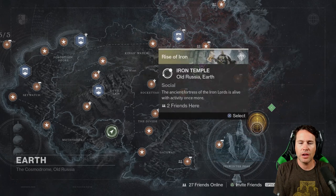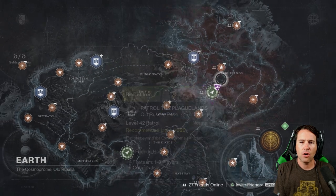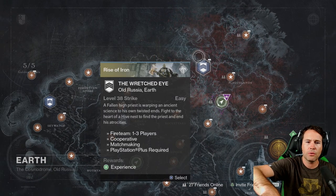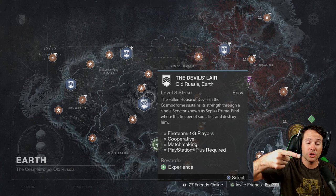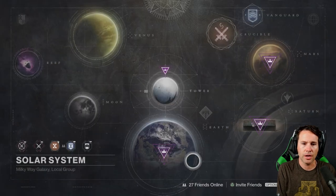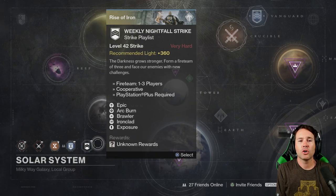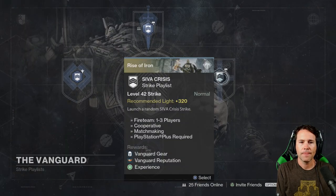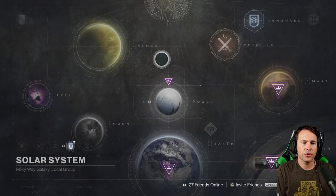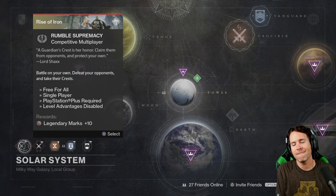This is what the new directory looks like. We got the Iron Temple, the first mission that you kick off, and all the missions with the axe icon are the new missions in the Plaguelands on the right-hand side. You got the new strike which is the Wretched Eye, and the Devil's Lair which has an upgraded version — so technically two new strikes. You've also got the Weekly Nightfall, the SIVA Crisis Heroic Strike, and the new SIVA Crisis playlist. Today's daily is Rumble and the weekly is Rumble Supremacy.